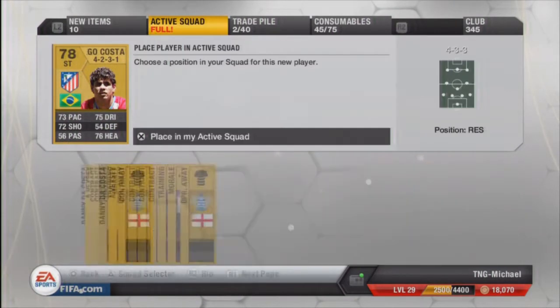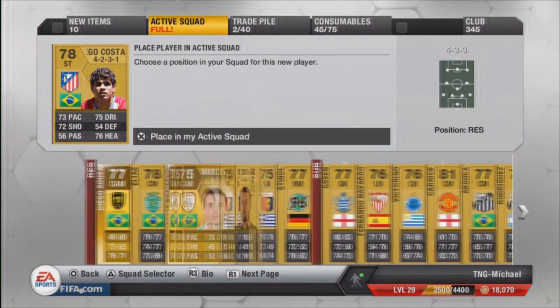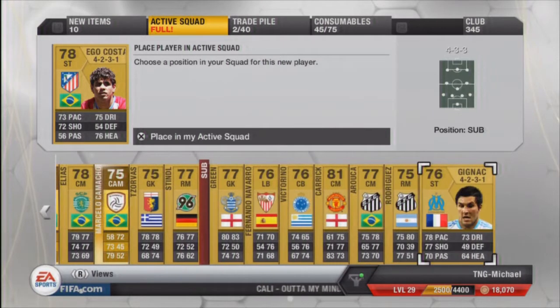Placing my active squad now. Let's have a look - who should I get rid of? Let's have a look here. Goalkeeper - he's not bad, he's better than him, but shooting and pace-wise he's not so great.